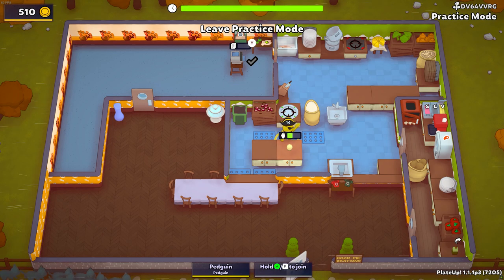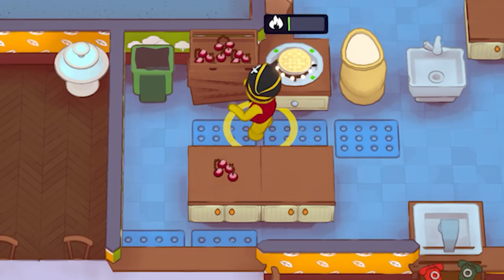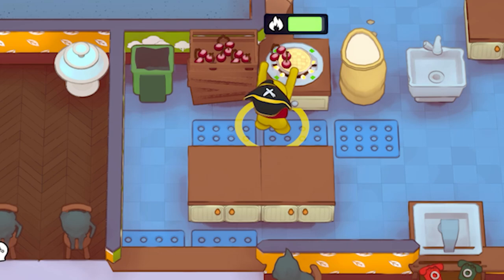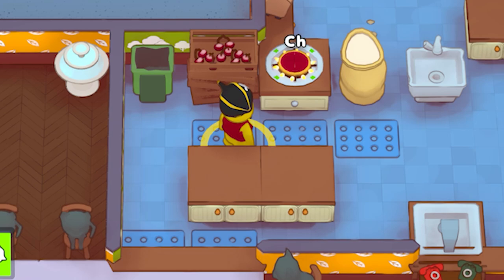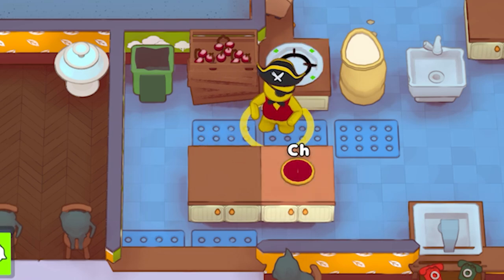Last but not least, it wouldn't be a PlateUp update without another pie — cherry pie. Pretty simple: make a pie, cook the pie, throw the cherries in, bosh, send it out. So that is all the recipes: got some mains, got some sides, got some starters, got some desserts.